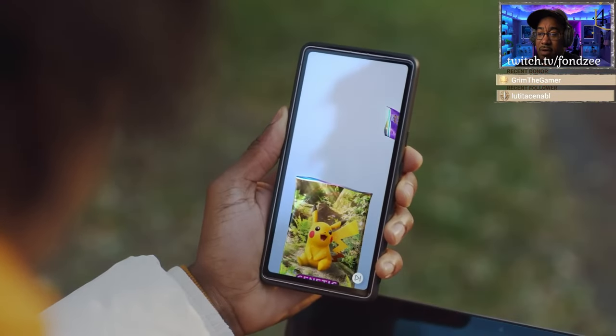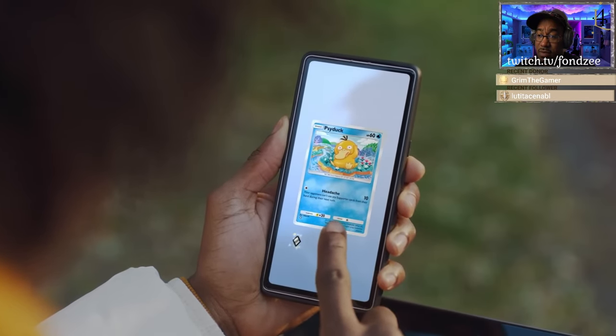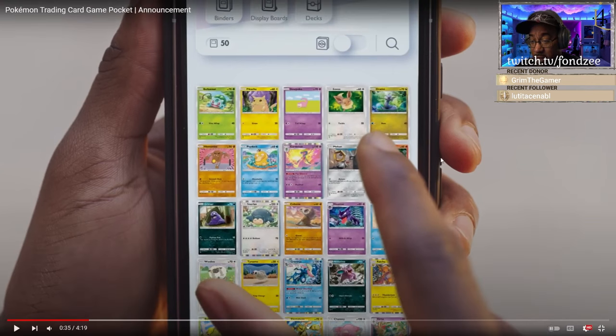Okay, it's later on in the day — generic Pikachu. Most of these cards look like we've seen them before. Water something, I can't read it. Star something, I don't know. That's pretty cool that you can pinch and it goes down. It says you got 50 cards up here. There's binders, display boards, build decks.